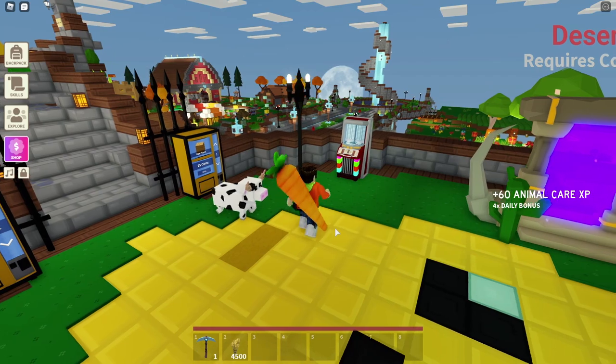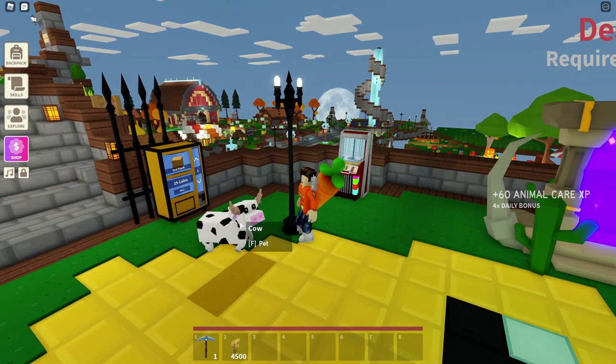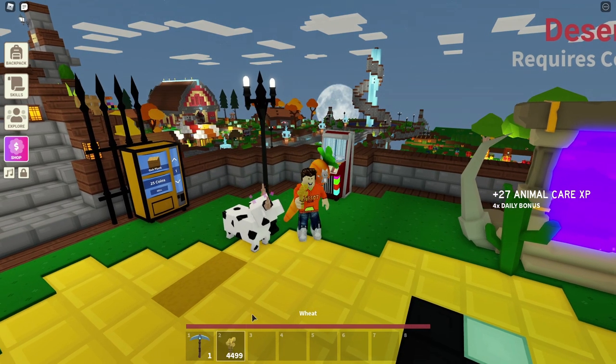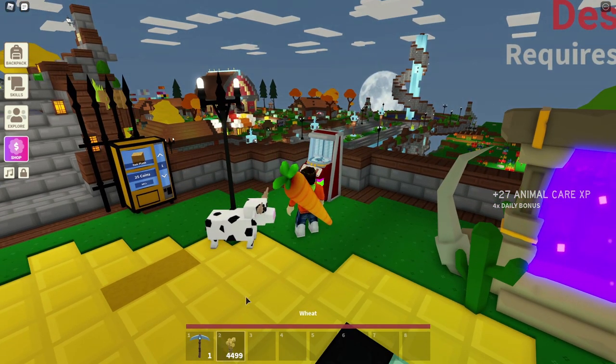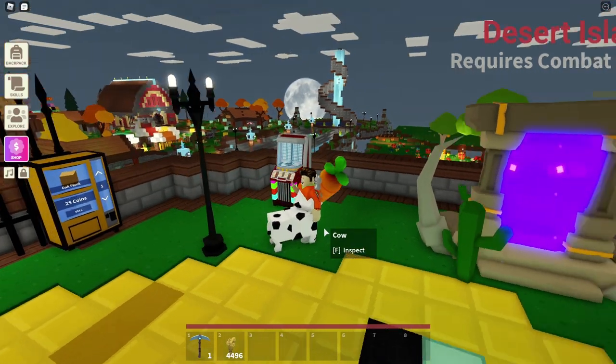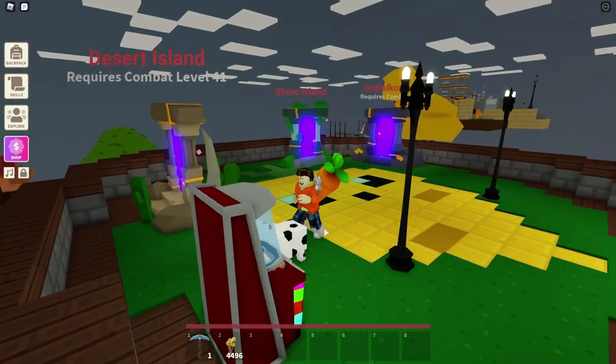Now remember, you still got your cows hanging around. Don't forget about her — give her some love once in a while and feed her some weeds, and she'll give you some experience points in return. Those experience points are not astronomical, but they still count towards your animal care level. So pet her and feed her whenever you can.